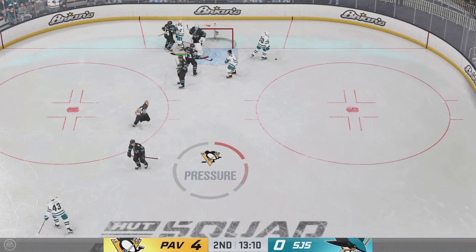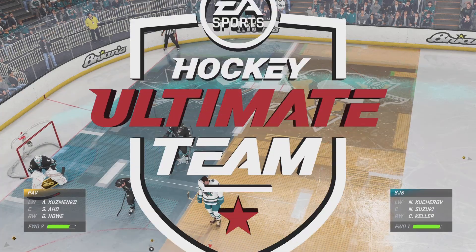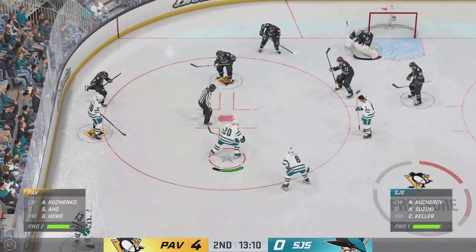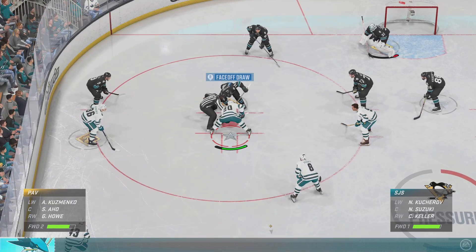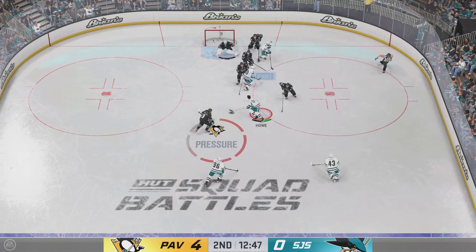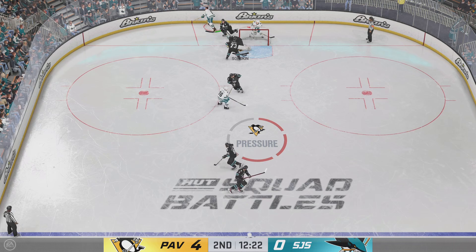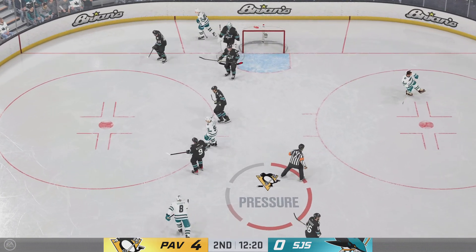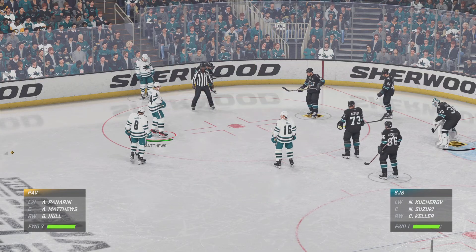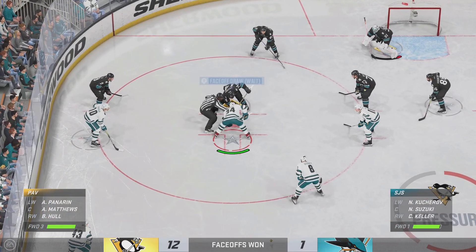The goalie covers up for the whistle. Inching closer to the midway mark of the period. The Penguins are on the cusp of making this a blowout, leading by four. Can they take advantage after winning that draw? Denies that opportunity — oh, he airmailed that one! Almost looked like he wanted to go bar down and missed by a mile. The Penguins have a decided edge in the shot department, and also in the score here in the second.